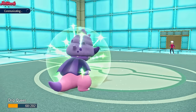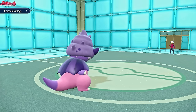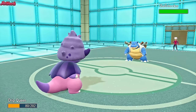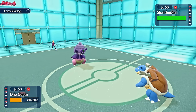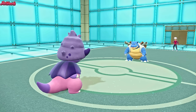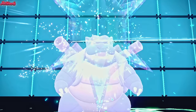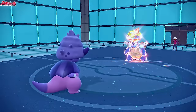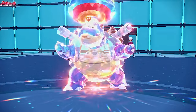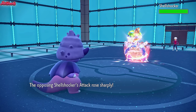Hoopa-Unbound and Enamorus are both down. Hoopa went down because they went for a Psychic thinking it would KO Cinderace, but it was bulkier than they thought. They go into Shell Shocker the Blastoise - it looks amazing, I love the colors. They're going to Shell Smash, so I go for a Thunder Wave. But they Tera into Ground, of course - there's nothing we can do about that. The Thunder Wave won't affect a Tera Ground, so they get the Shell Smash off. This Blastoise has just turned into a massive threat.